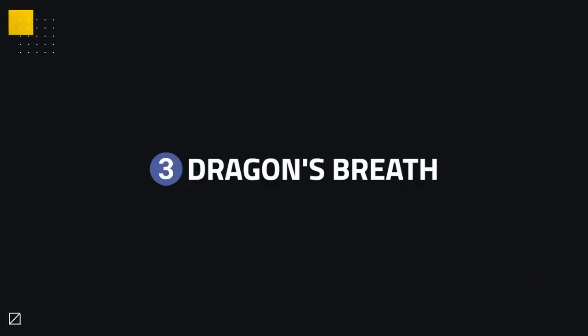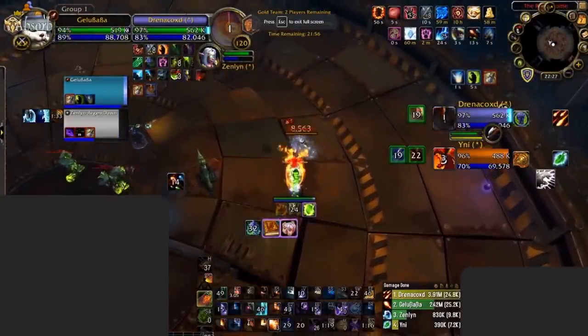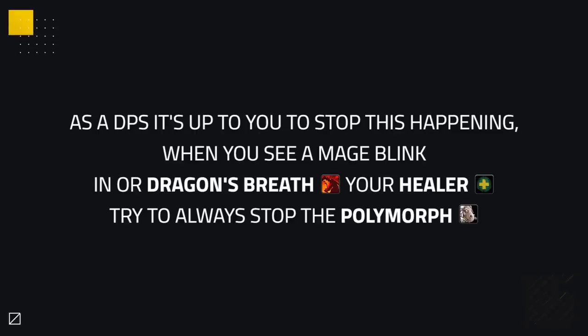Fire Mage's most unique ability that other mages don't provide is their crowd control, Dragon's Breath. Part of the reason Fire Mage is so strong right now outside of their burst damage is just how good this ability is. Fire Mages love to use Dragon's Breath as a surefire way of securing crowd control onto healers, and this is their easiest way of doing so. As a DPS, it's up to you to stop this from happening. When you see a Mage blink in or Dragon's Breath your healer, try to always stop the follow-up Polymorph, which will greatly reduce their chances of landing further crowd control and enable you to live longer.